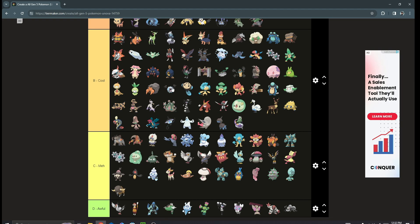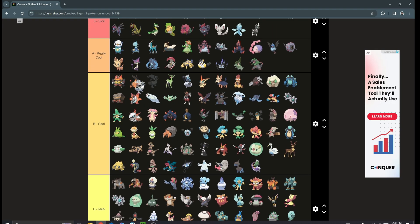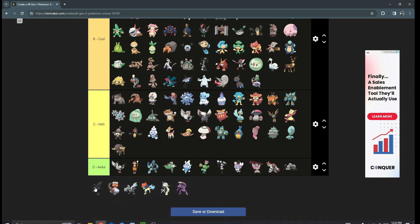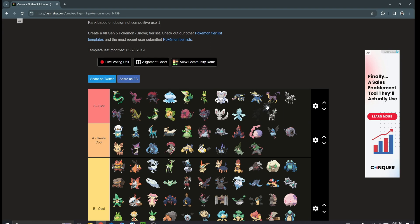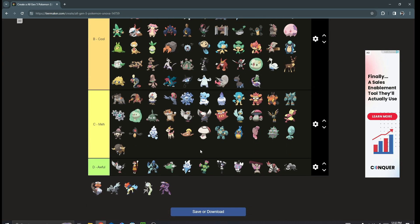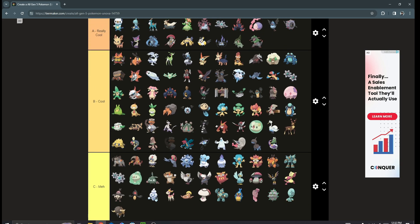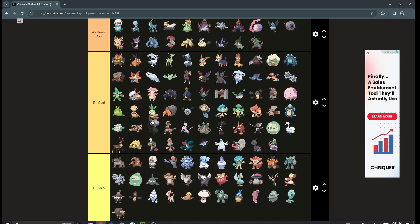Reshiram is cool but probably B tier for me. Zekrom is where they nailed the design — easy S tier for Zekrom. It's such a good design. I wish I could rank the Kyurem forms too, but that's not an option. Landorus — I think it honestly just goes thrown right in the middle of these legendaries. It's a cool Pokémon but not the greatest.